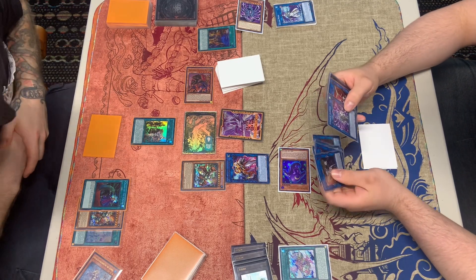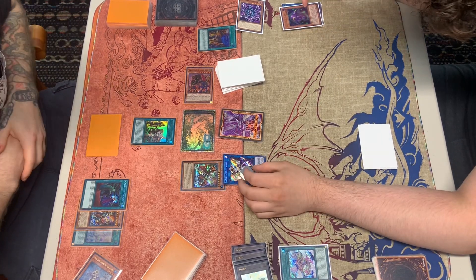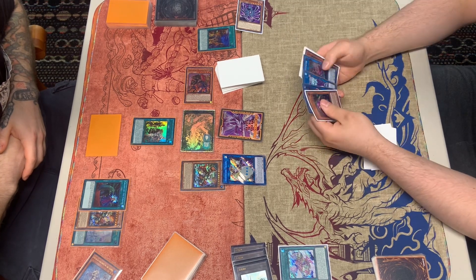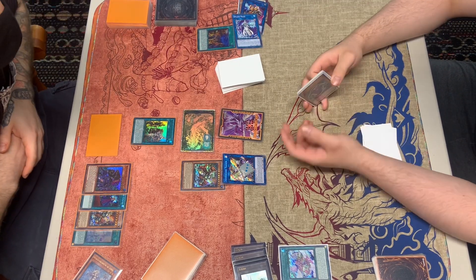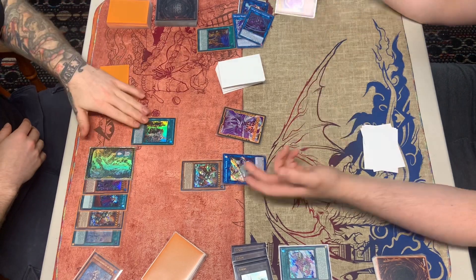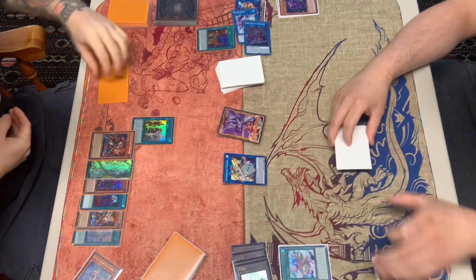We summoned Doyon in the wrong monster zone — kind of screwed up. We link into Access Code; Access Code's effect gains 3. Doyon's effect adds back the Contact. We activate the Adamancipator here, popping all the cards, making sure we know what the Therion card does, and we pop the Regulus for the last card.